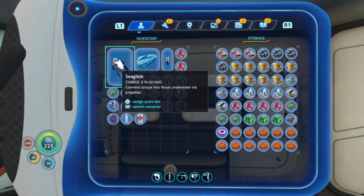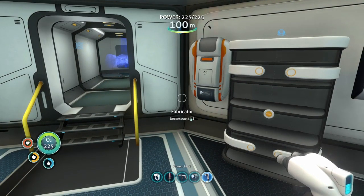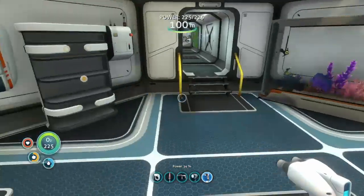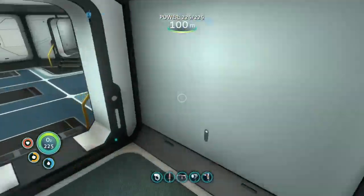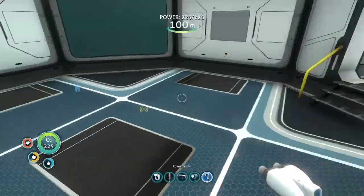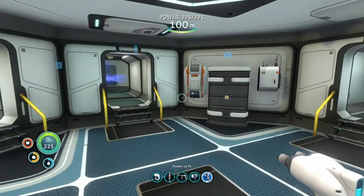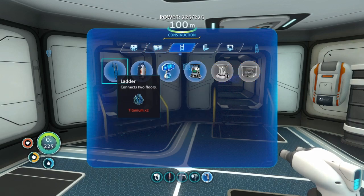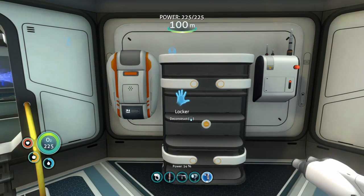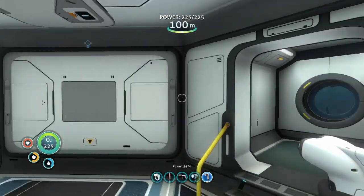How do I make another locker? I think I can put the locker in here - I kinda want to make one more room, maybe another moon pool. To make a locker we need two titanium and one quartz. We have no titanium so let me get some.